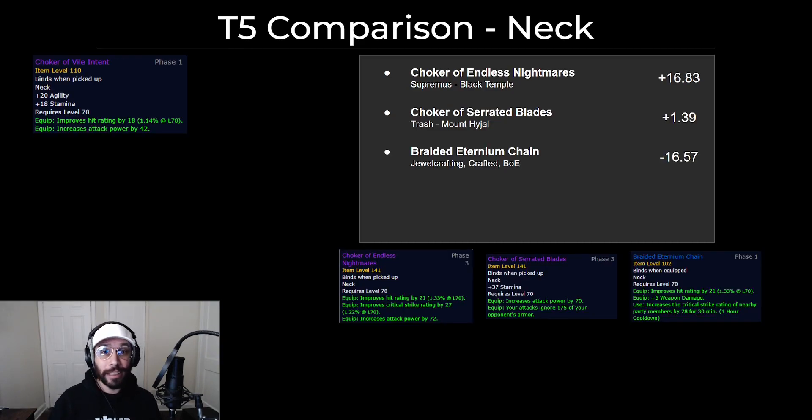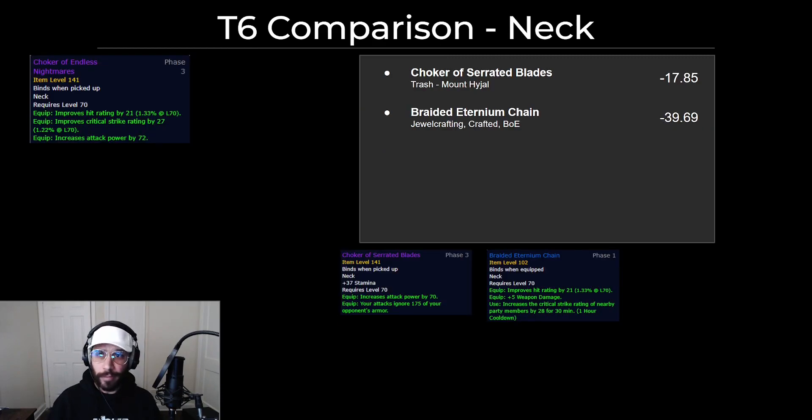As for the neck, nothing really comes close to Choker of Endless Nightmares. Serrated Blades, which drops off the Mount Hyjal trash, is technically an upgrade — it's just that rogues use so much hit rating. I would still consider the Braided Eternium Chain second BIS because it helps all the other people in your group so much more, but I would really put the Choker of Endless Nightmares as a priority. Same thing in full tier 6 BIS — it just doesn't really come close at all.